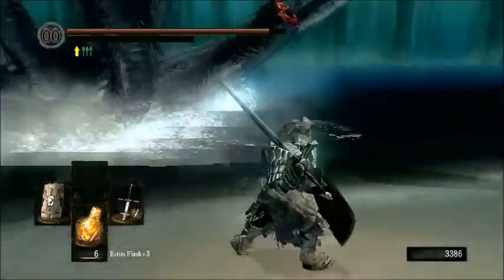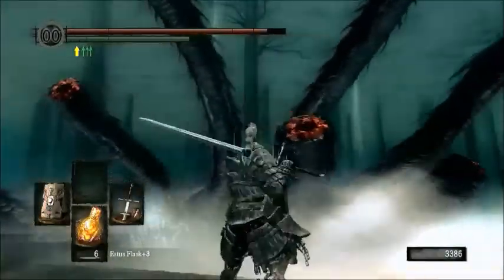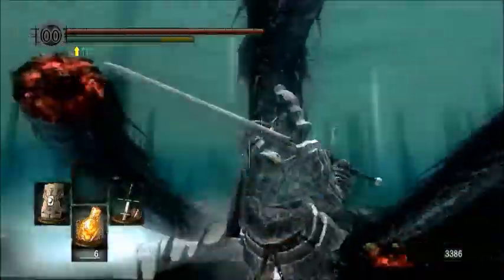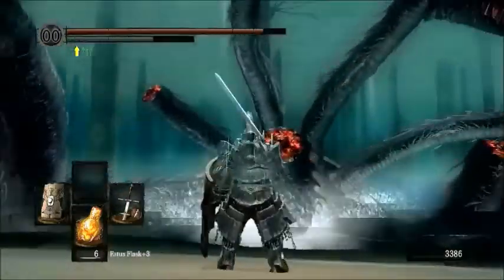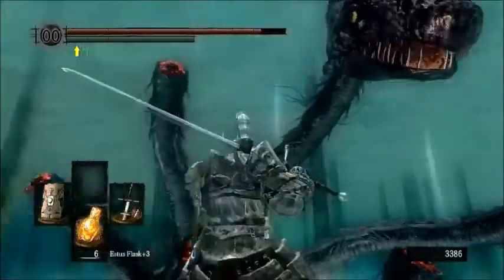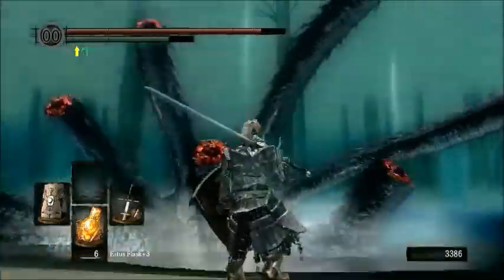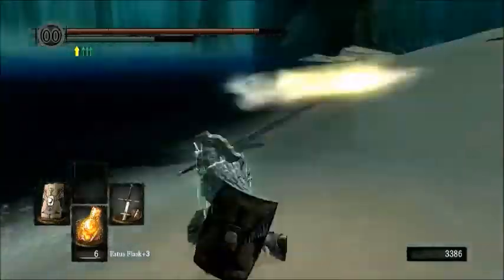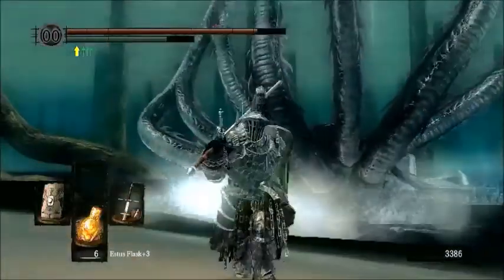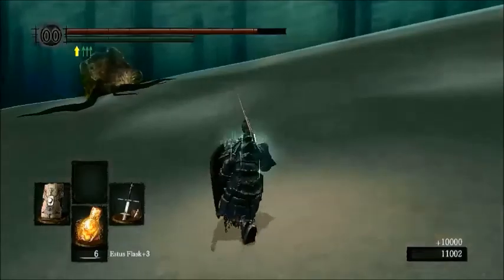I'm going to use this opportunity to quickly put on the ring, which is very important because we want our stamina to recharge as quickly as possible. That's a really straightforward fight — if you chop off all the heads, the Hydra will die. The neck stumps still have the head animations on them, which is kind of weird. I did enough damage to kill the entire Hydra with two heads left. He drops two Dragon Scales and 10,000 souls.